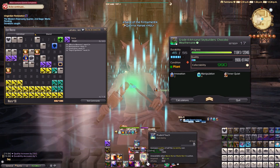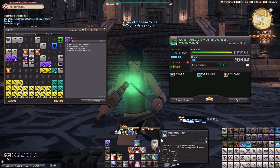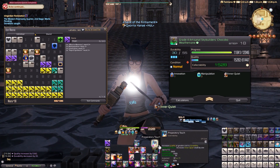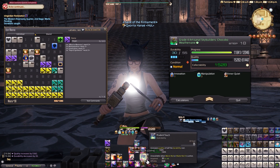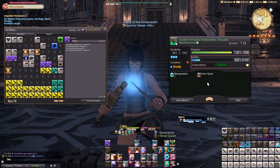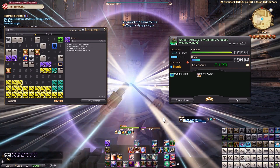Again. We have Pliant condition, so why not use a high CP cost action? I will use Preparatory Touch. Preparatory Touch gives 2 stacks also, so we are close to 11. Now I will do a Preparatory Touch — I am at 10 stacks. I will do a Preparatory Touch again because of Sturdy; it will help my durability. So now we have 11 stacks.